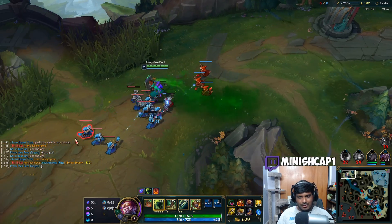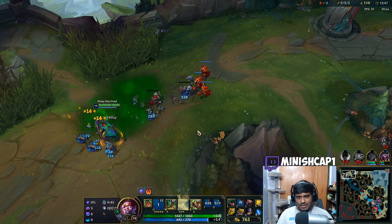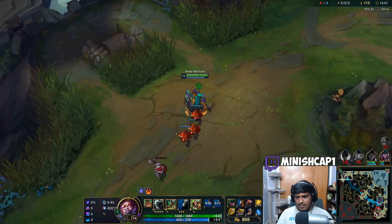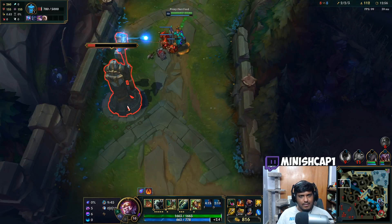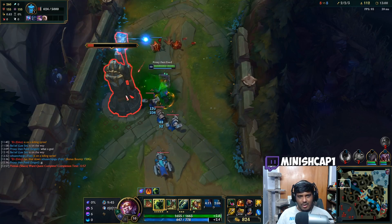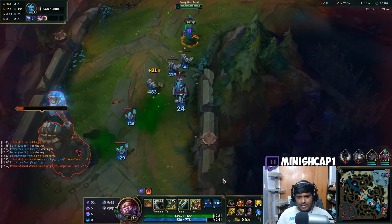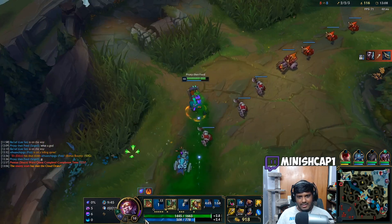No big deal, I will shove this next wave and try and get tower first blood here because Shen's TP should still be down. If they get dragon on us it's no big deal, we already have one. This would be pretty crazy with Demolish now that I think about it. What is the cooldown on Sunfire Cape's proc? 12 seconds. Damn, Shen had TP — that's unfortunate.